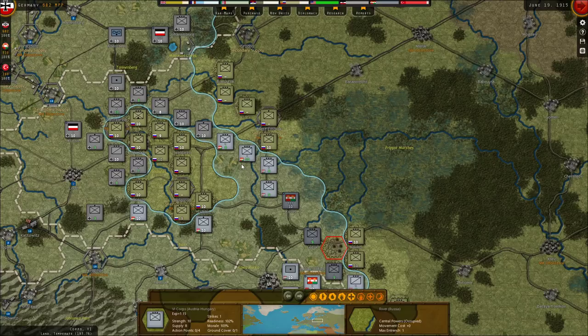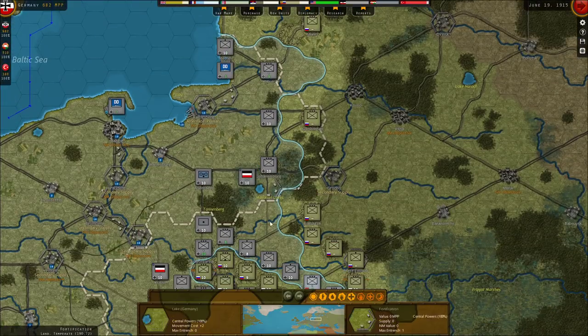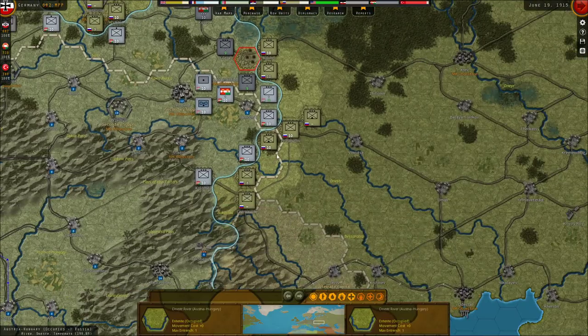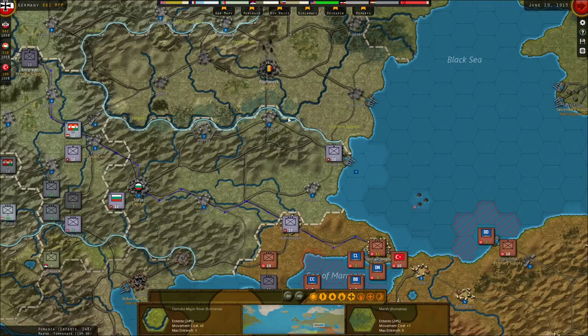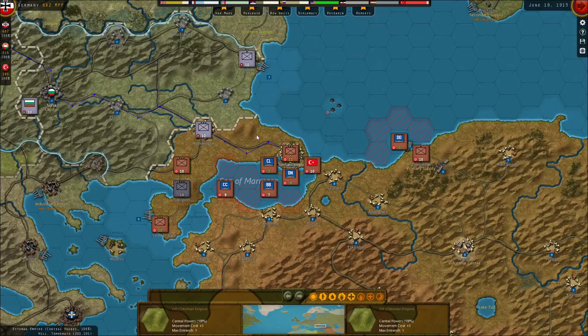I forgot to announce — I have very exciting news. I'm going to be starting an Entente series, and even more exciting than that, that series is going to be play-by-email multiplayer using the play-by-email plus-plus system that Matrix uses. My opponent will be Agrippa Maxenius. It's going to be wonderful to have a human opponent.